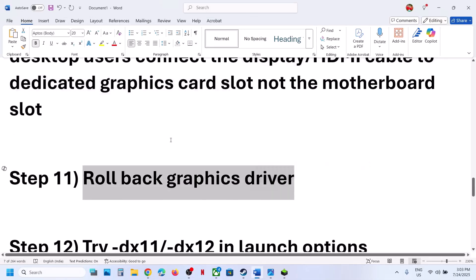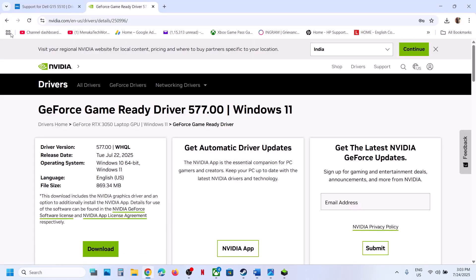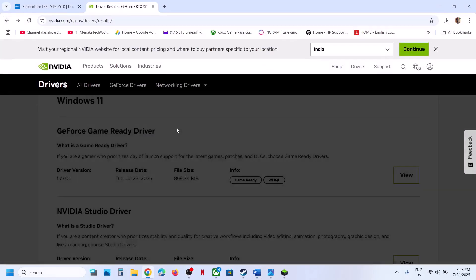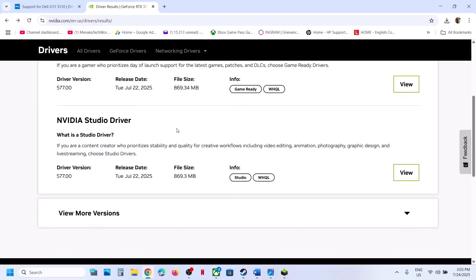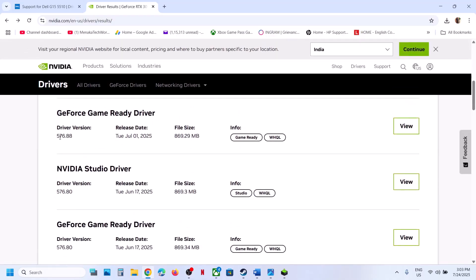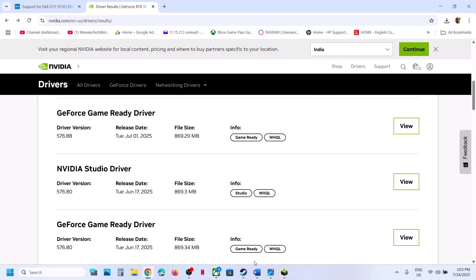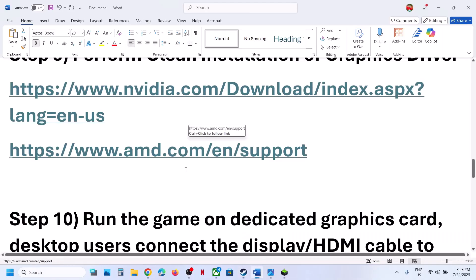The next step is to roll back the graphics card driver. If the latest driver isn't working, go to the NVIDIA website, select your graphics card and operating system, and click 'View More Versions.' Try the previous version — for example, 576.88 or 576.80. When installing, make sure to check 'Perform a Clean Installation,' then click Next, restart your computer, and launch the game.